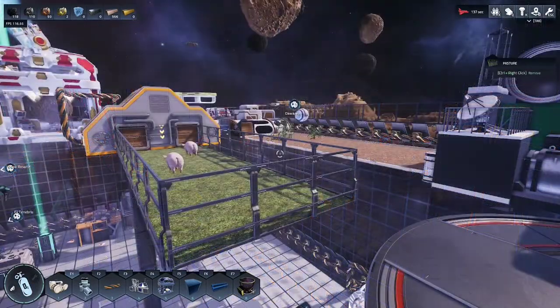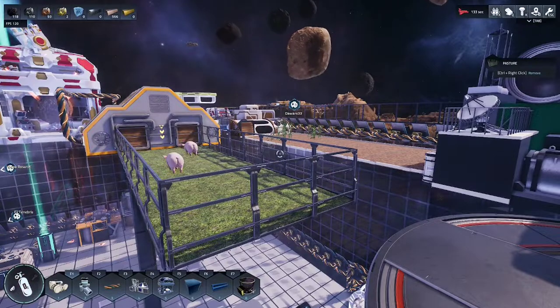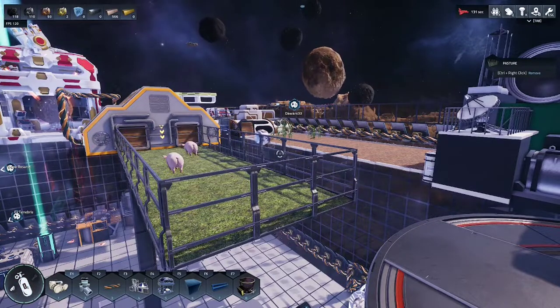And that is how you set up the farm, the ranch, and the kitchen in order to feed your astronauts continuously. As usual, I love you guys. I'll see you next time. Bye.